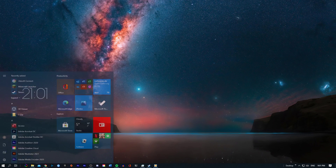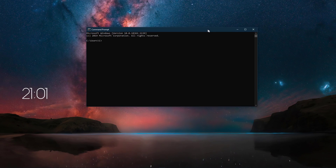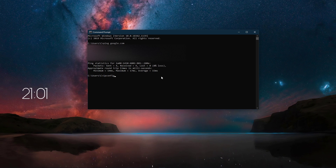Next, open up your command prompt by searching for cmd and hitting enter. Ping google.com — this command will check your latency and packet loss to Google servers. Use the command ipconfig /flushdns. This will flush and reset the content of your DNS resolver cache. This command will in any case improve your latency issues.